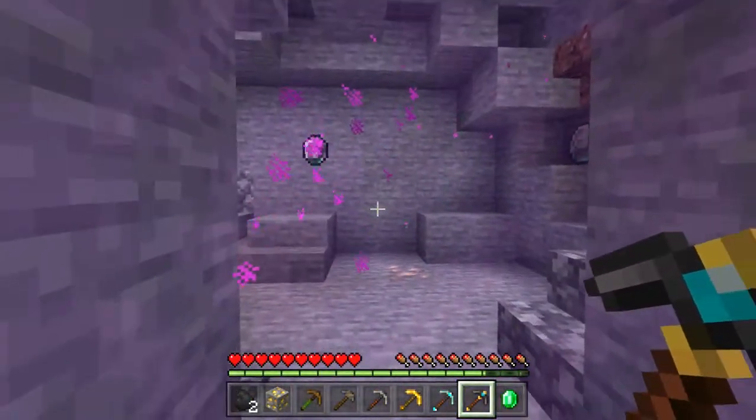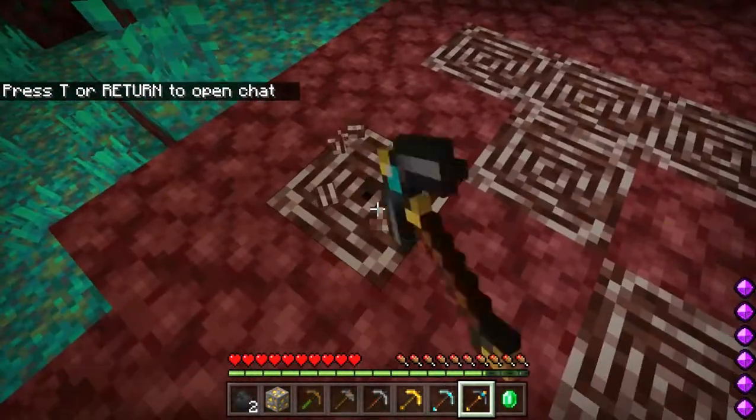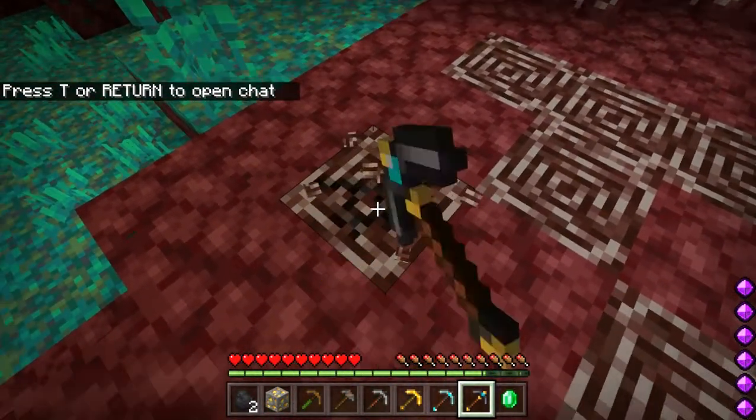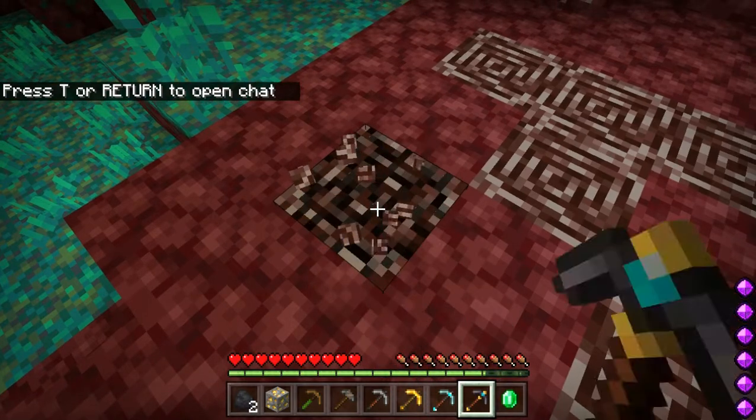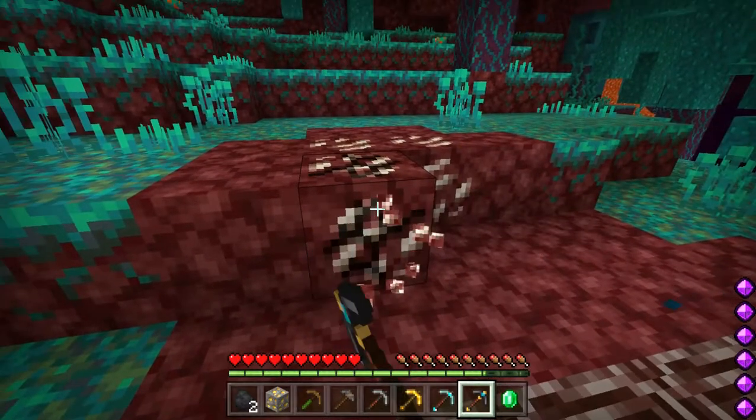Inside the Nether we have the Netherite generator right here — boom, it drops the Netherite ore, or rather the scraps. And this one drops quartz, just like that.